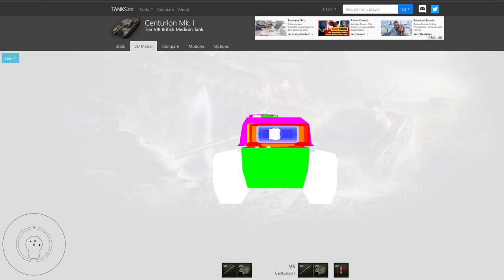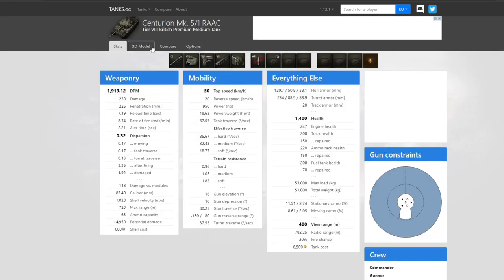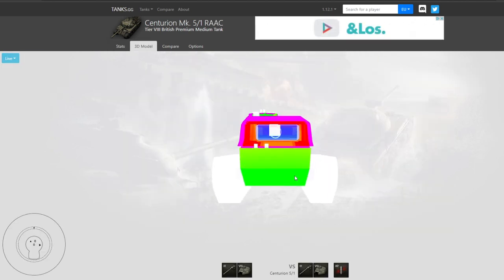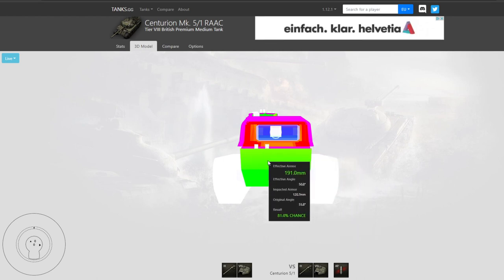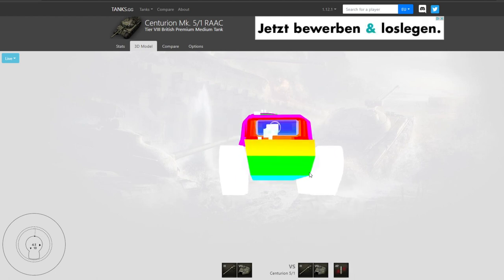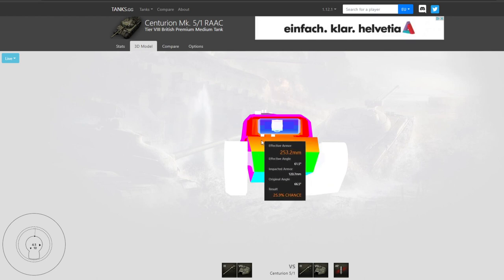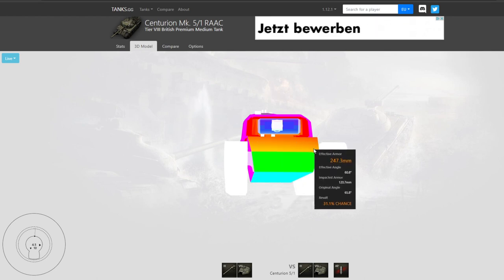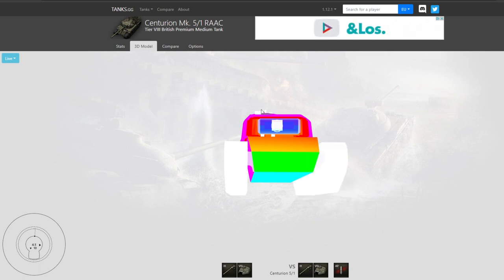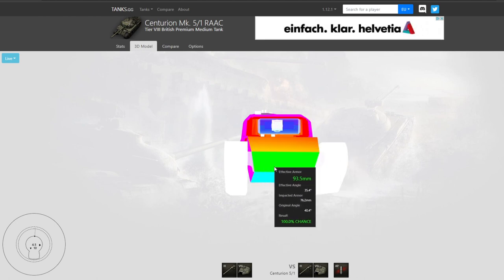The next class of tank is the Centurion 5-1, the premium version of the Centurion 1. This tank also has a very strong turret. The hull is pretty weak except when you use your gun depression — if you use your gun depression, the upper hull armor becomes super strong as well. So this is the second class of hull-down tanks: it has not only a strong turret but also a super strong upper hull, however the lower hull is still pretty weak.